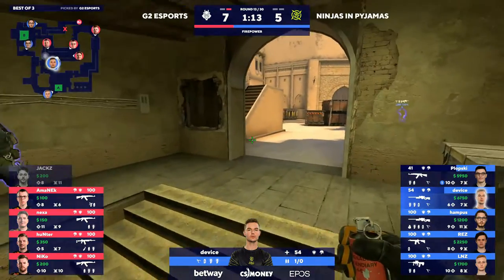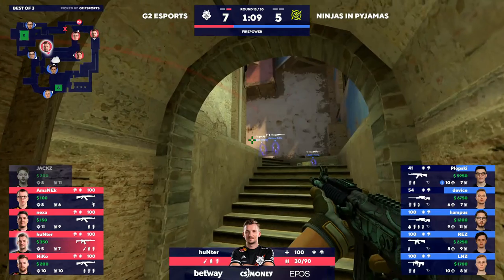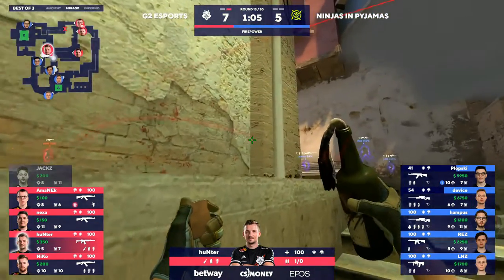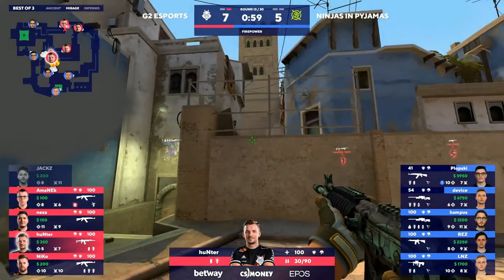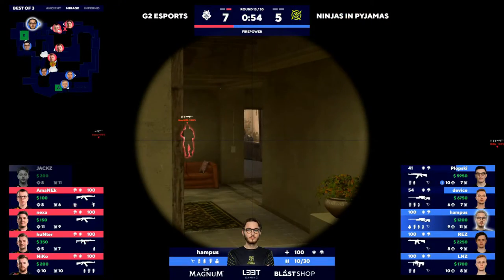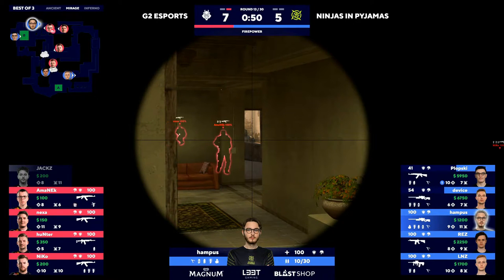Device still looking over this smoke, but the clock has run out on this play, doesn't feel comfortable there anymore. They're going to fall out of it. Rez and Device — Plopski's come over to the window room as well. That second-off on Hampus is just being used in those B halls after that kill — get a deep angle, have information, and know it's clear. It's not going to be clear for much longer though — G2 is coming right back, and it's going to give Hampus a chance to have an impact in this round. Big chance here.